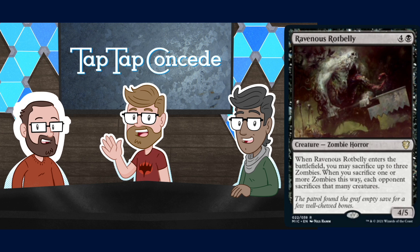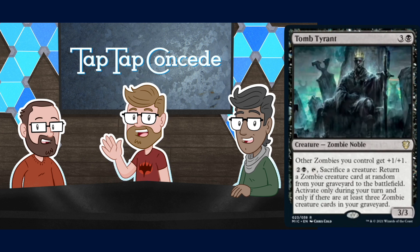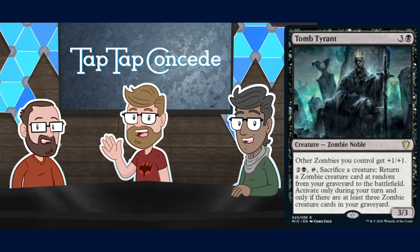The last black card in the deck is Tomb Tyrant — three and a black for a 3/3 Zombie Noble, and it's a lord: other Zombies you control get +1/+1. For two and a black, tap and sacrifice a creature: return a Zombie card at random from your graveyard to the battlefield. Activate only during your turn, and only if there are at least three Zombies in your graveyard, so you can't just do it with one. I like that there's someone for Wilhelt to talk to — a legendary Zombie Noble to his Zombie Warrior.